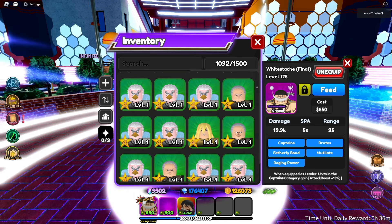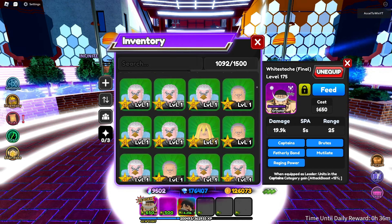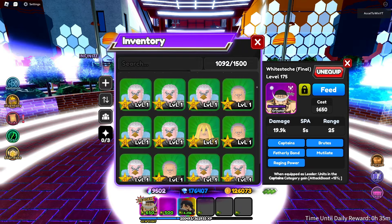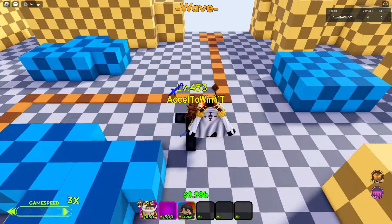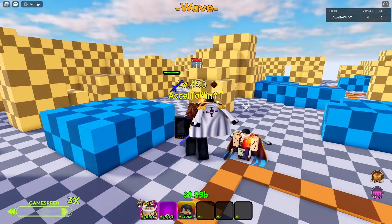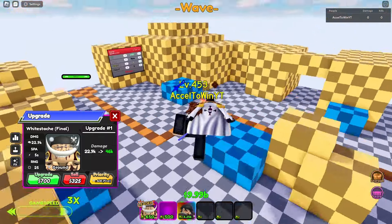With a leader skill in the captain's category giving plus 15 attack boost, this unit looks alright but the range is honestly lacking. Let's go see how good White Stash Final is — 22.9k damage, five attack speed, and 25 range.